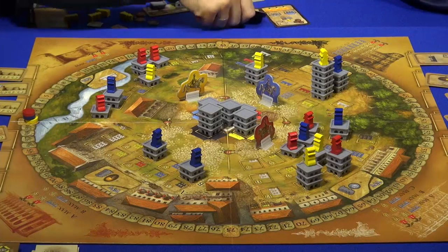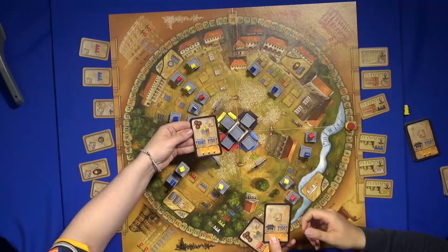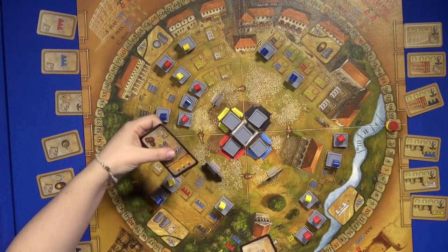Every player has cards. There are actions on them, and I always have two in my hand. When it's my turn, I play one, and I can do as many actions as these — what is it called?